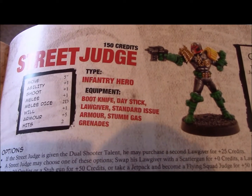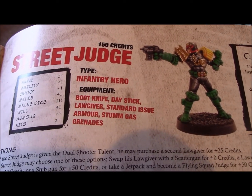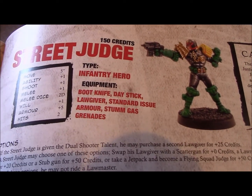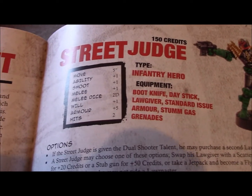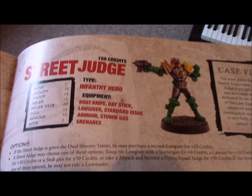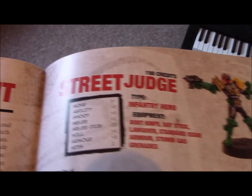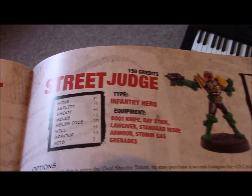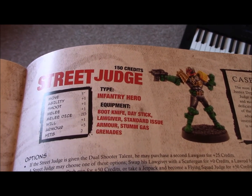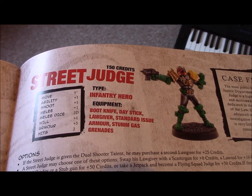You'll also see they are classed as infantry heroes — I'll cover that in another video. Their equipment includes a boot knife, a day stick, a Lawgiver, standard-issue armor with a plus five armor value, and stun gas grenades, which are very useful. So that's how to read a model's stat line and what everything means. Now let's put that into practice with a mock battle to see how the mechanics play out.